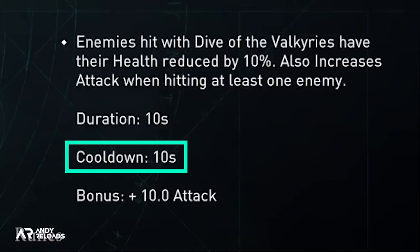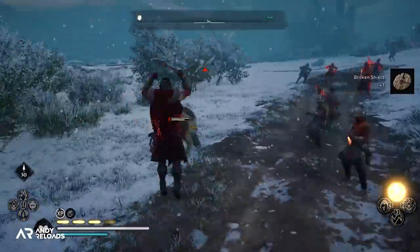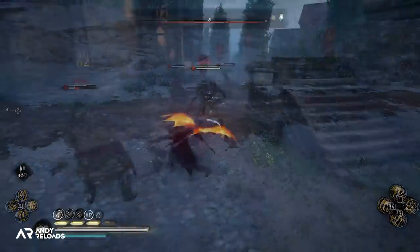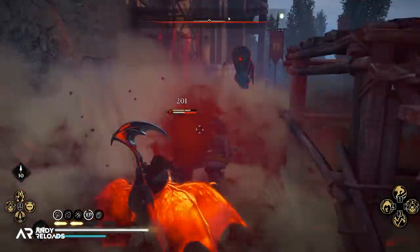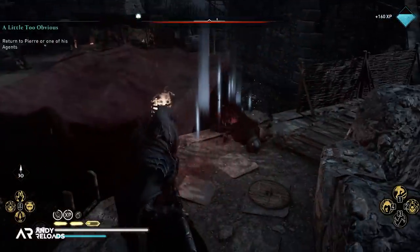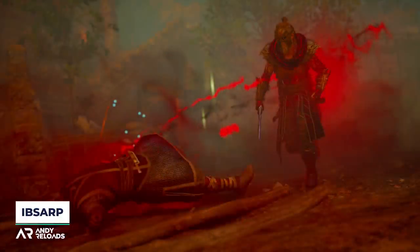There's also a 10 second cooldown on it, which I think is actually quite good especially if you want to trigger that batwing animation quite frequently in combat. It also provides a very cool looking blood scythe effect after you kill enemies with this ability, which you can actually see in action here thanks to Pedder and via a picture from Ibsarp as well, so quite cool looking.